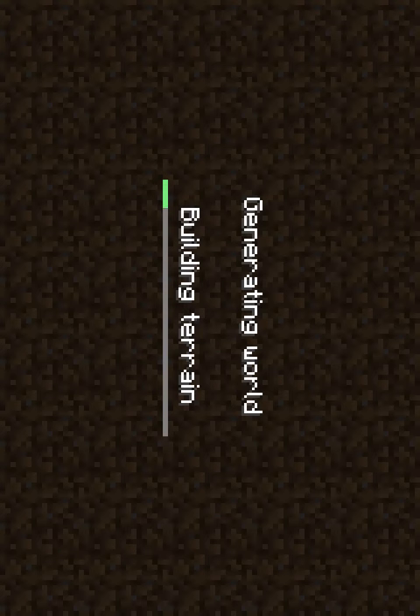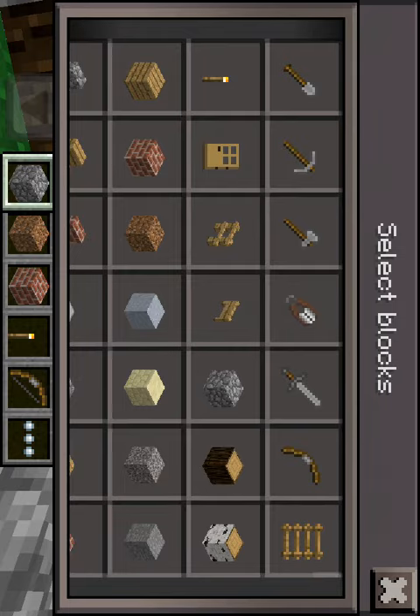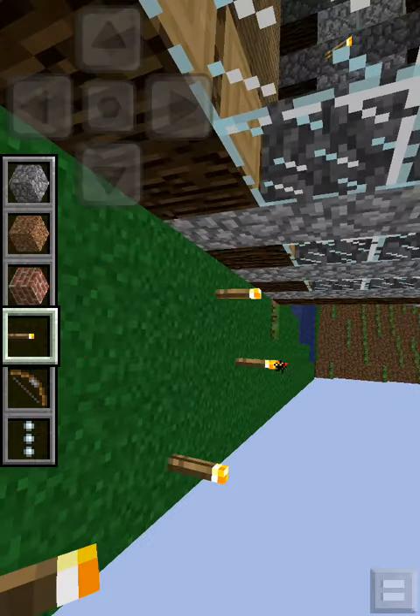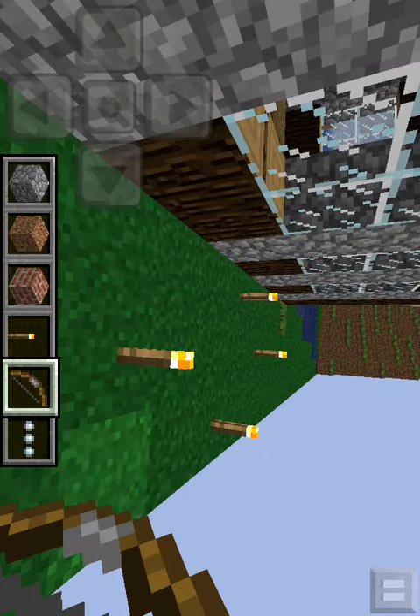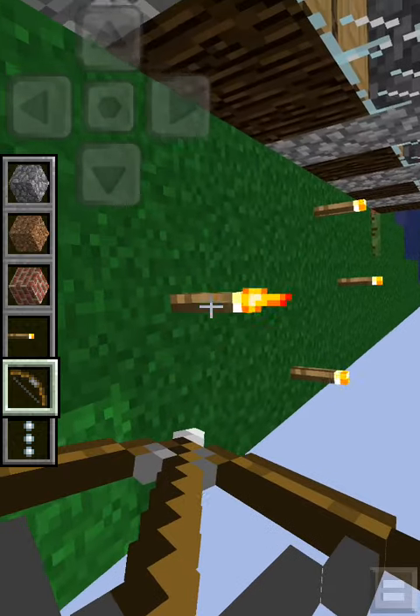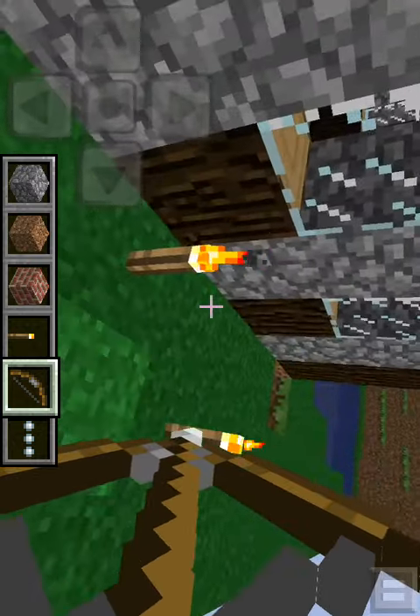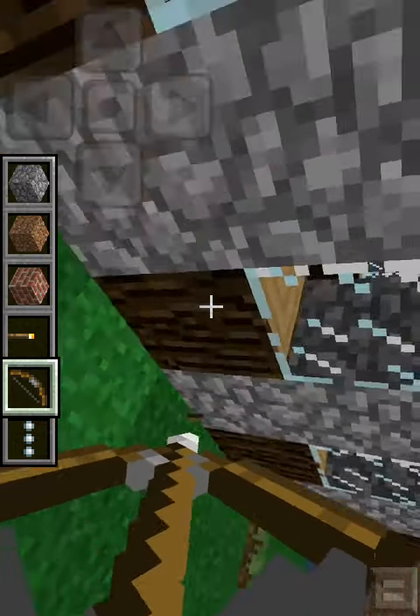You can take the bow and you can kill other people in creative mode with it. Now also watch this — if you put torches down and you charge your bow and hover over those torches, it breaks them. See that? If my finger goes over those torches, it breaks the torches. Interesting, huh?